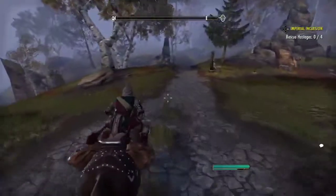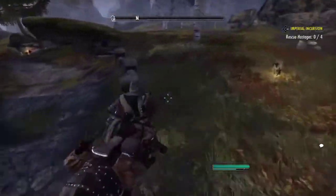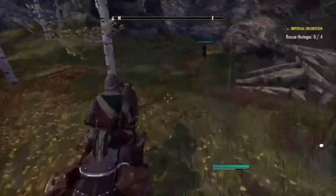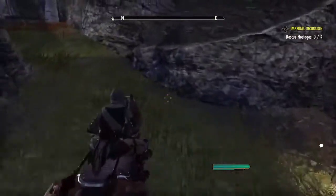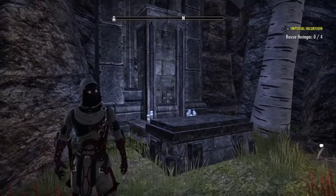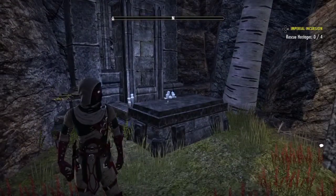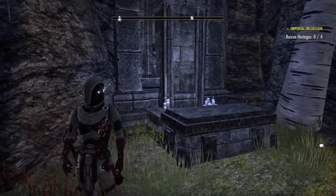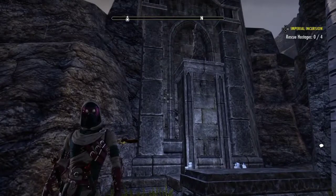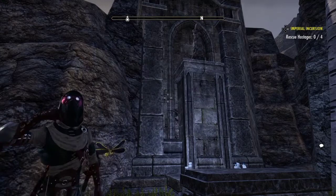Once you've exited town, stay on this road. Don't worry about following the switchback when it curves — just keep going straight and run yourself right into the wall. Once you've hit the wall, look to the left and — tada — here we have the vampire ritual site in The Rift. Next, we're heading to Reaper's March for the third vampire ritual site.